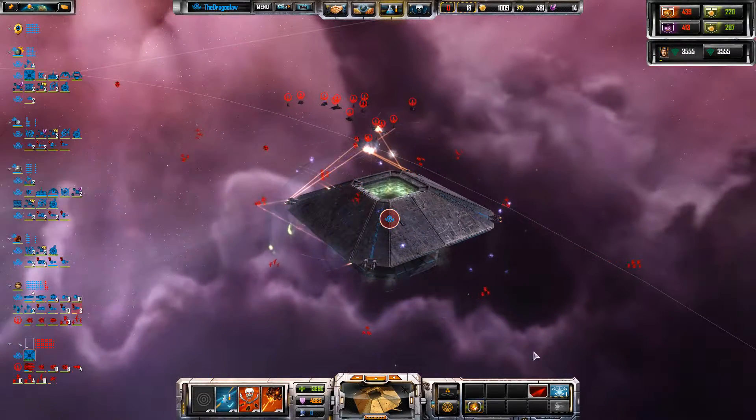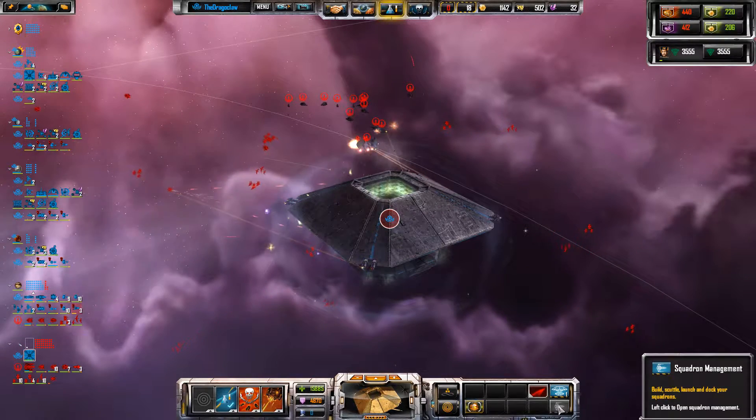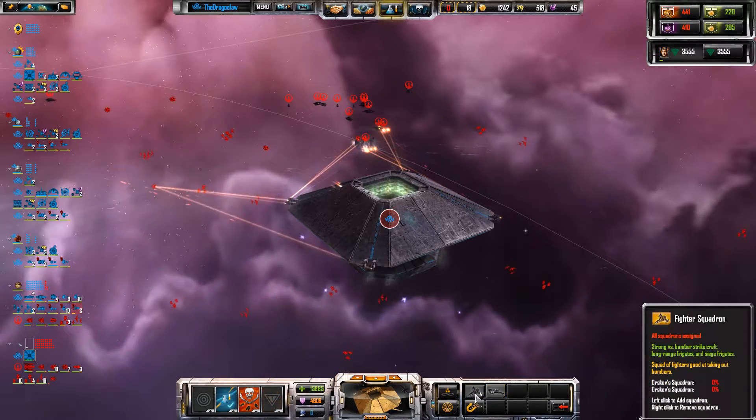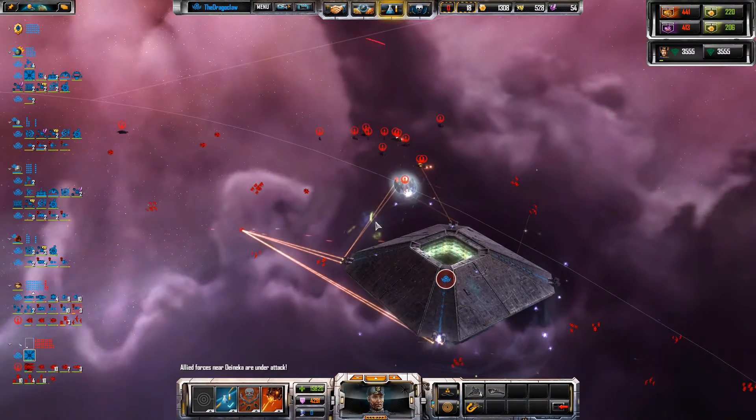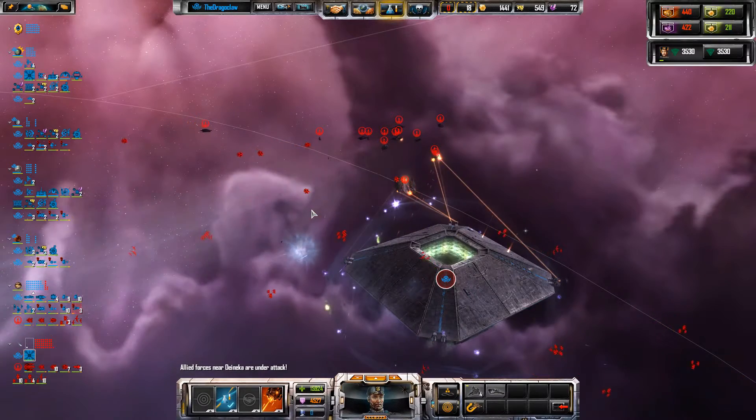I'm also going to need better defences at this place, because it's getting swarmed — absolutely swarmed now that my fleet has left. All flighters, you've got more than enough guns, you just need to defend yourself from the fighters and bombers, of which there are plenty.